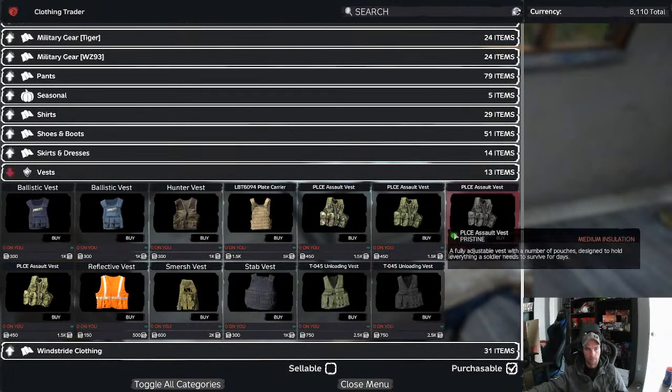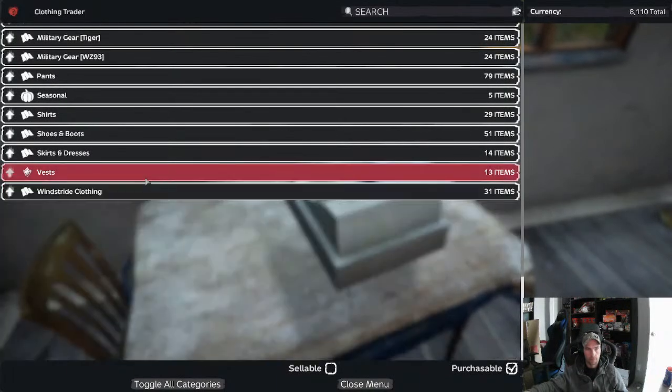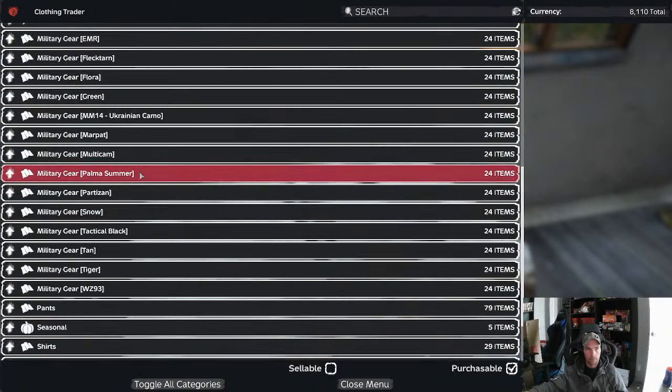There's a couple of ways to get to it. Either way, just got one of them colored military gears. And you go down... it's $7,500. I pulled out — I got a total of $8,000.